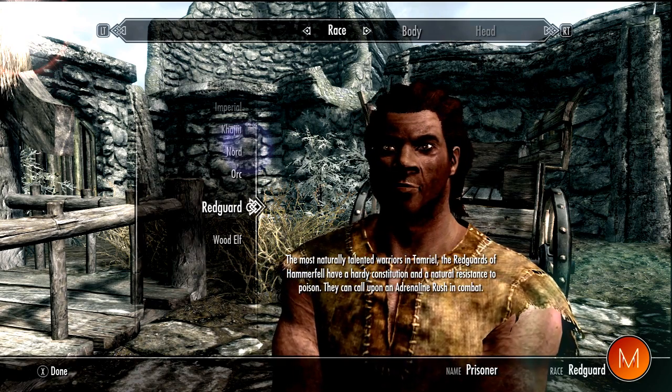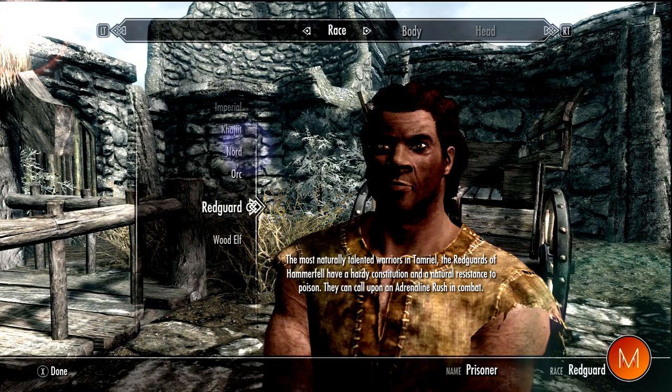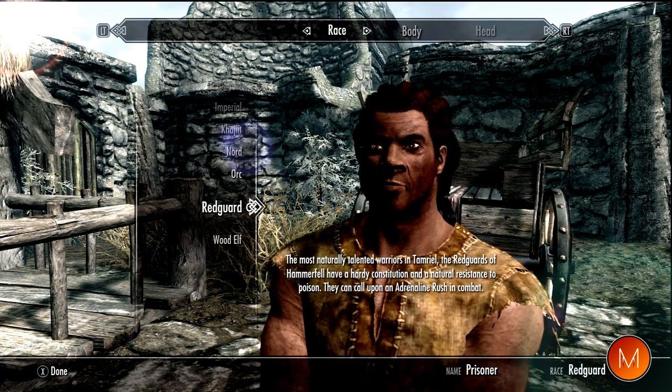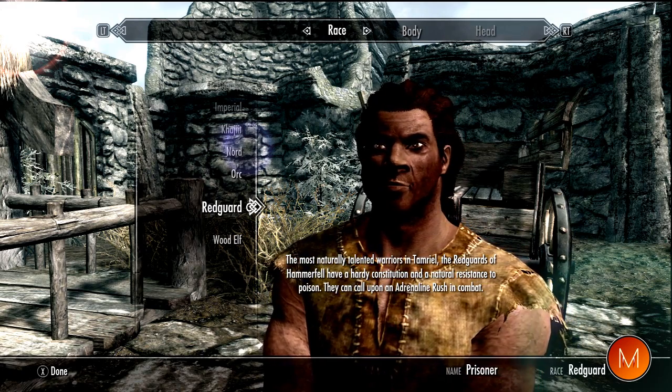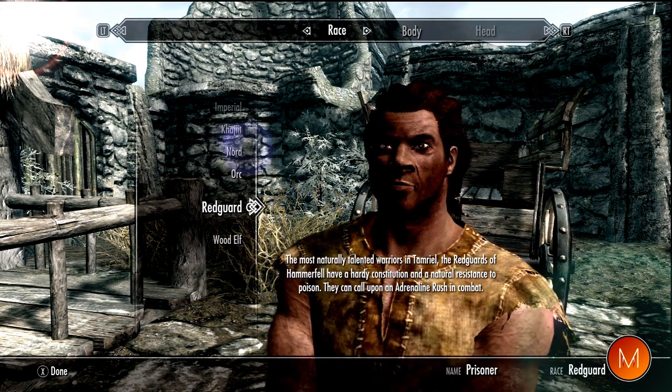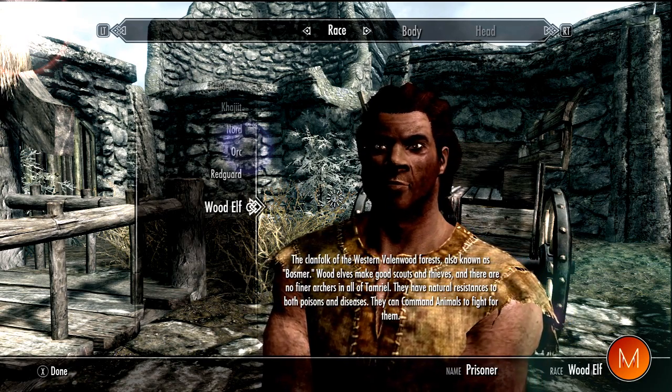The Redguard — the most naturally talented warriors. They have a hardy constitution and natural resistance to poison. I don't know if that would be very useful because there's not many poisonous creatures in the game I've come across. They can also call upon Adrenaline Rush in combat, which I'm guessing would make you super fast or something.